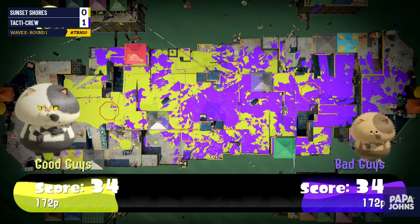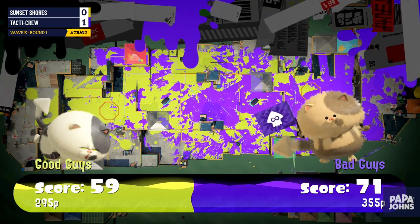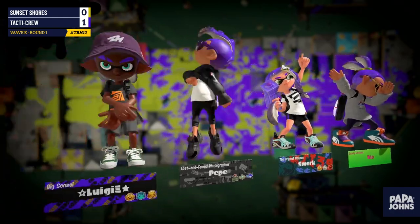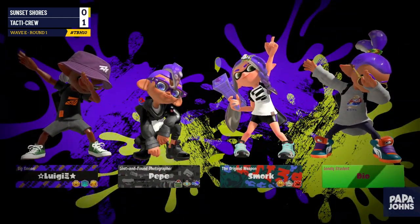That last-ditch effort from that Splatter Shot player was fantastic. Tactic Crew looking good at 2-0, winning their fights and making good trades. Trading specials, trading players — that's all you can ask for out of a competitive team. One thing to point out is how strong the Ink Vac can be in just about every mode right now — it can completely destroy specials like Booyah Bomb, counter Trizooka to some degree, and neutralize a lot of other specials, which means the enemy team's specials just go to waste at the cost of your one special.